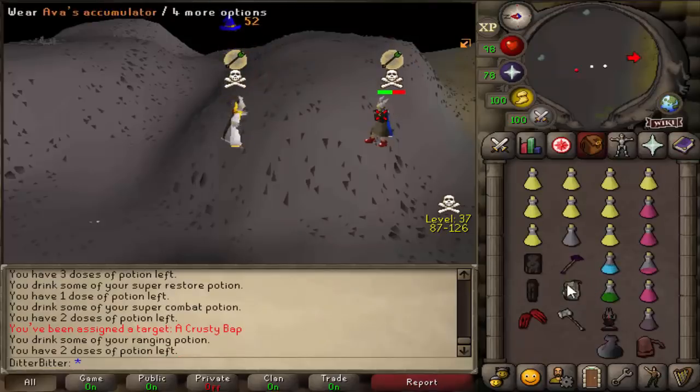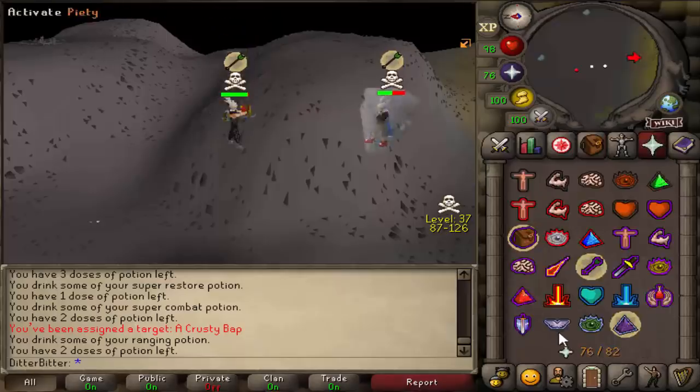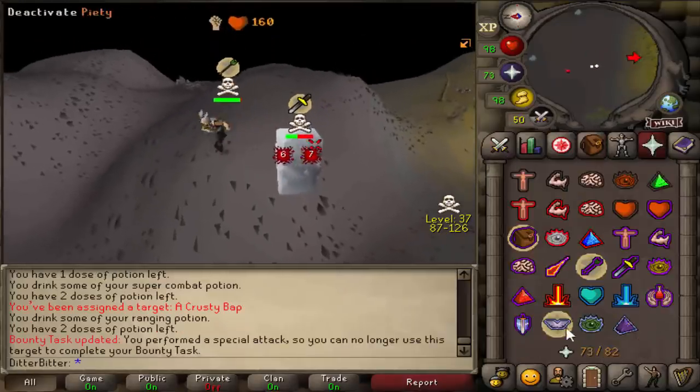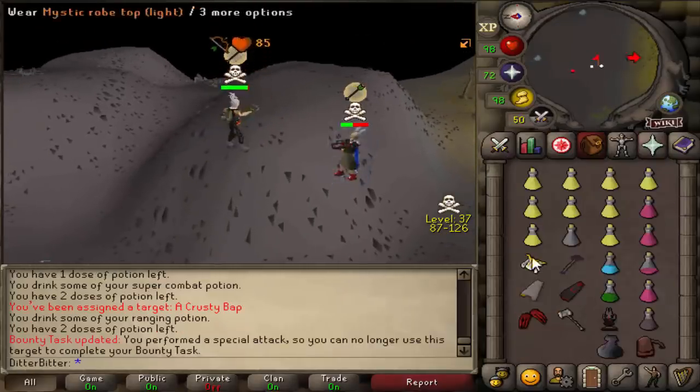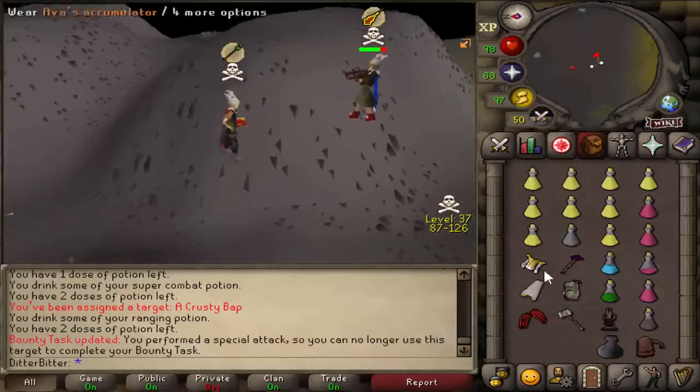Let's go for a freeze — nope, cannot. Let's go for another freeze. There we go. Let's go for a claw. Damn, it's only like a 12, and that was off prayer as well. Pretty depressing. I keep staff bashing him — I'm so bad at the game.